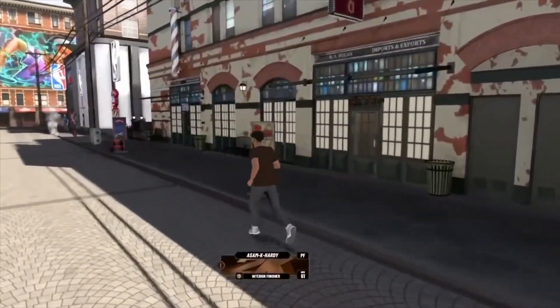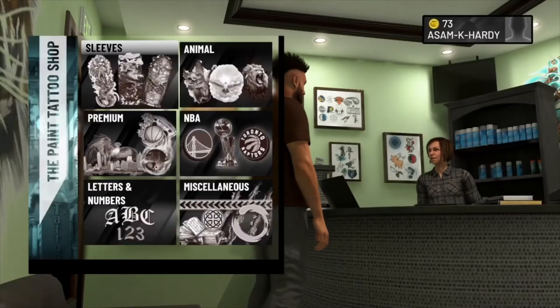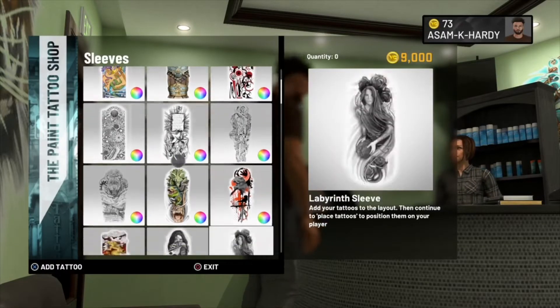What you guys need to do is make your way to Alley of Tattoos. As soon as you get into Alley of Tattoos, you're gonna want to choose any tattoo you want.